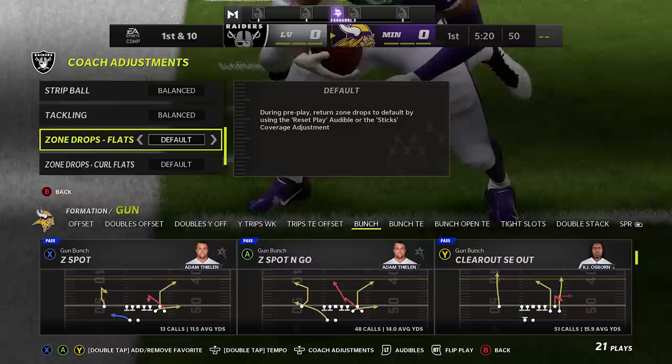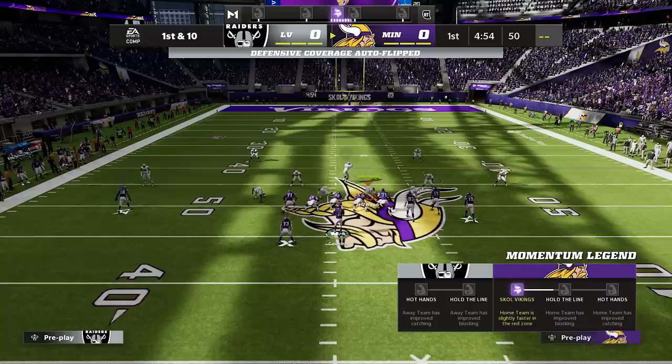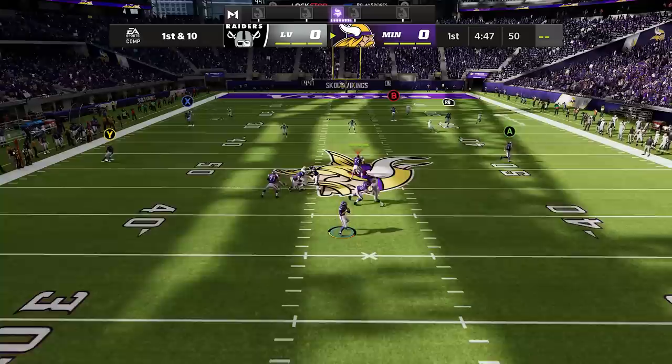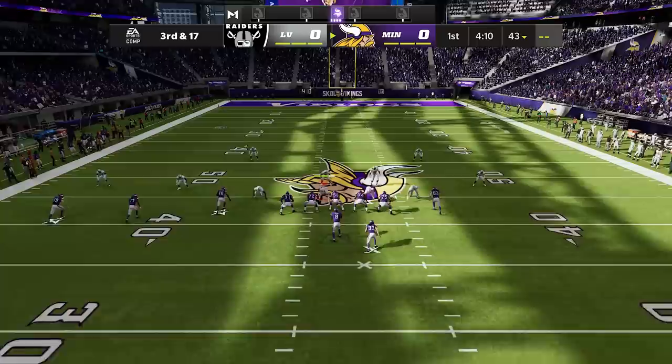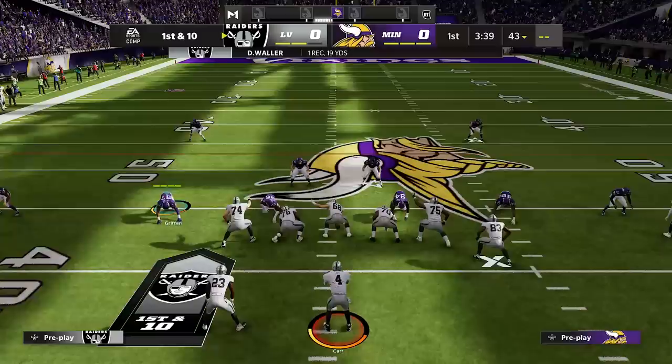Number twenty-two: going back to coaching adjustments on the defensive side to show you how to stop deep annoying routes. Set your zone drop flats to 25, then select a Tampa 2 defense. This is good for long yardage situations where people are spamming deep corner routes or deep crossing routes that are almost impossible to defend. Notice how the deep zone — because we set him 25 yards back — gets back there with the deep corner route and swats it, and the same thing happens for deep crossing routes.